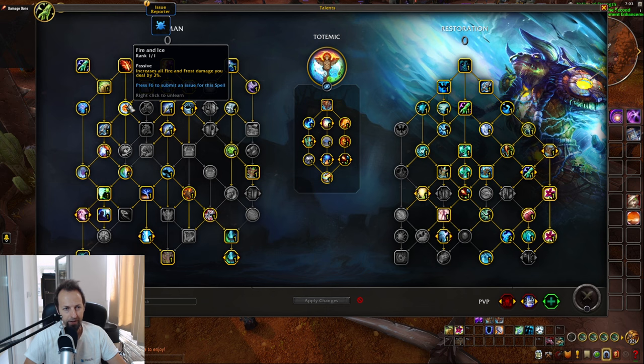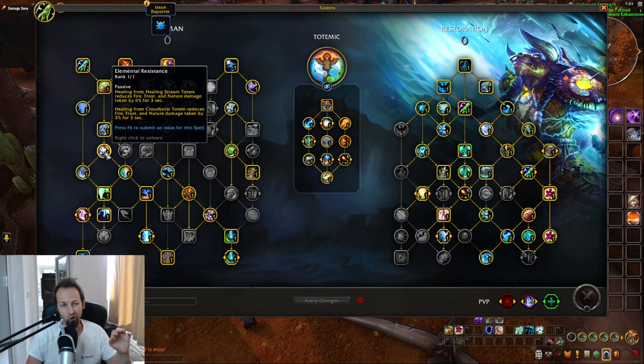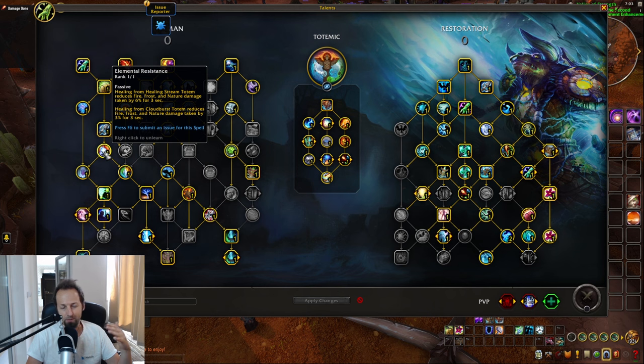Moving over to the left side, things look fine until you get to the Elemental Resistance talent. I don't like this talent at all. You only get Fire, Frost, and Nature damage reduction — it's not covering all magic damage, just those three specific schools. If you're using Cloudburst, it reduces damage taken by the targets you heal for only 3 seconds by 3%. That's extremely bad design, because when you use Cloudburst, you use it to top people off after the damage event has happened — so you're basically not mitigating anything.